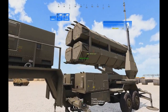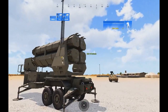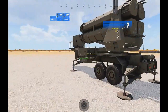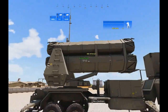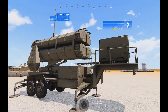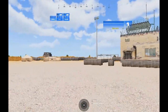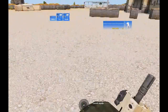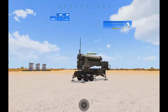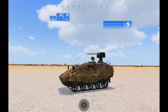Here it is — impressive looking thing. This is a long-range surface-to-air missile system; it looks like one of those Patriot missile systems you see. It's all set up there. Now usually along with this you would place the radar system that comes with it.